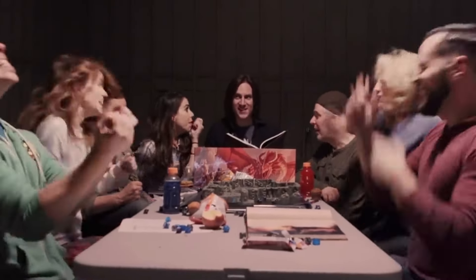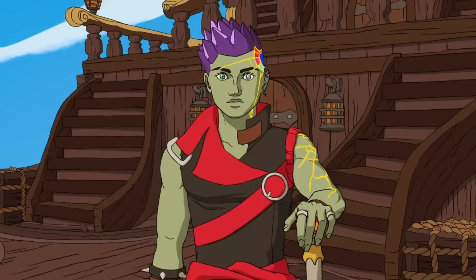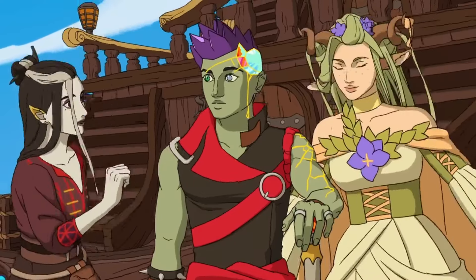But the one thing that Matt Mercer and team created that impresses me the most has to be the Barbarian subclass they created for Taliesin Jaffe's character Ashton. Today we're going to break down the abilities that class can do so you can create your own character with these abilities at home, because as of yet this has not been published in any kind of book. All these abilities have been tracked down by critters or fans who want to know what these classes do.